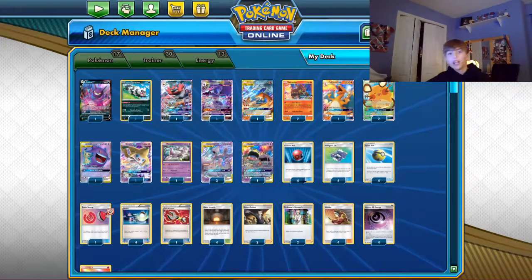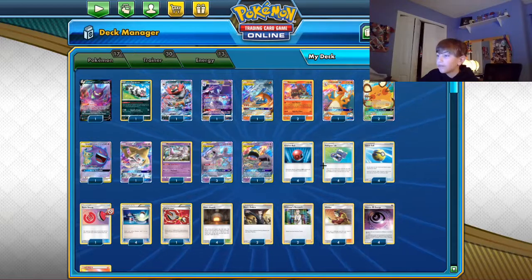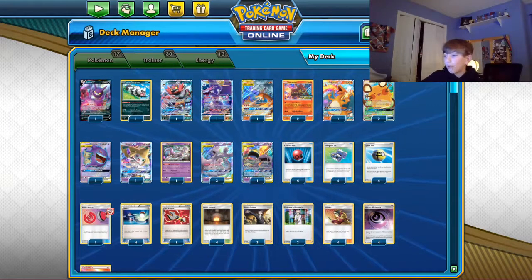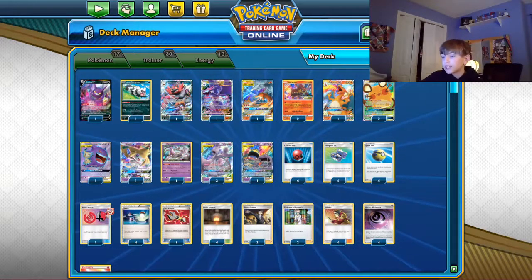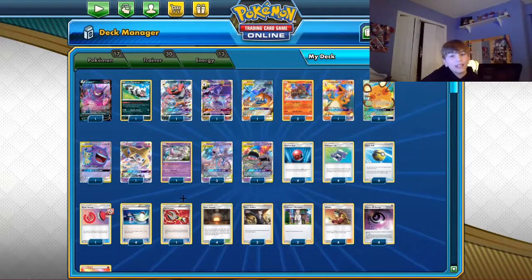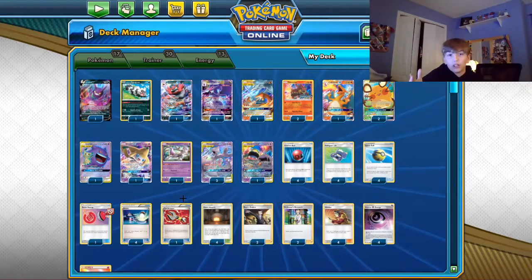Four Cherish Ball to get out your GXs. Four Poke Nav 3.0 to find your supporters — you only want eight supporters but you definitely need to find your Welders. Four Quick Ball to discard stuff and find stuff. One Reset Stamp to disrupt your opponent. One Tool Scrapper — this card I think is really needed in the deck, especially for the ADP matchup, which on paper sounds like an absolute terrible matchup but Tool Scrapper makes it so much better.